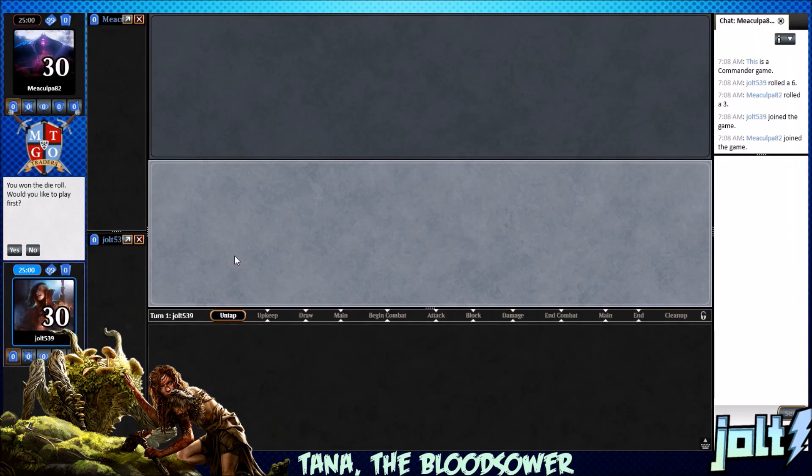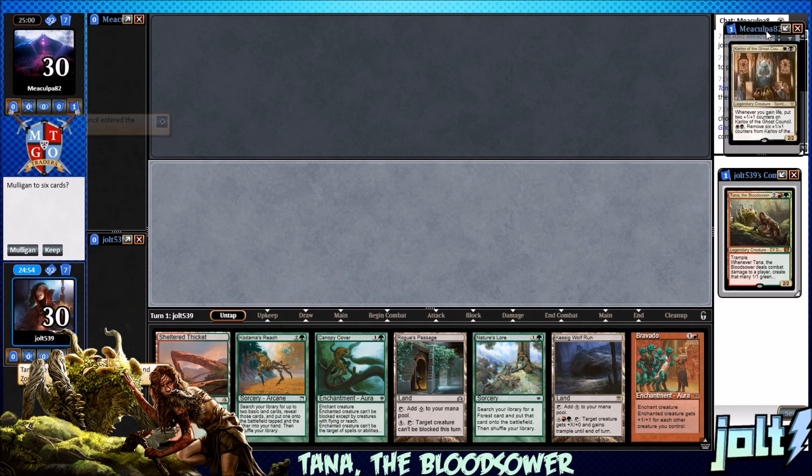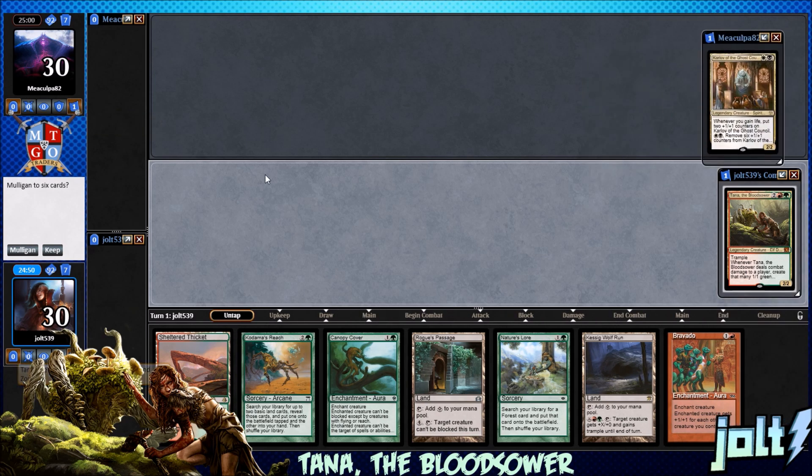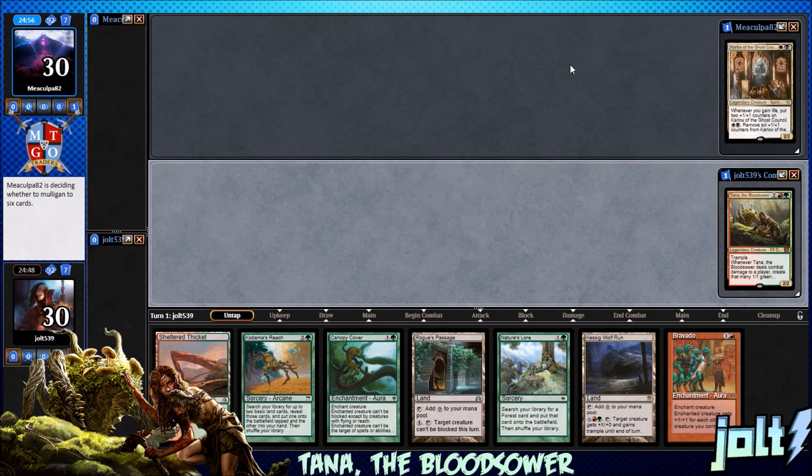What's up everybody, welcome to some Tana composting. I hope you're ready to get your composting going. We are playing as Karlov of the Ghost Council, the one and only. As far as opening hand goes, we've got Nature's Lore, Kodama's Reach — I like this, we'll keep on this one. A little Bravado to make sure Tana's nice and big.